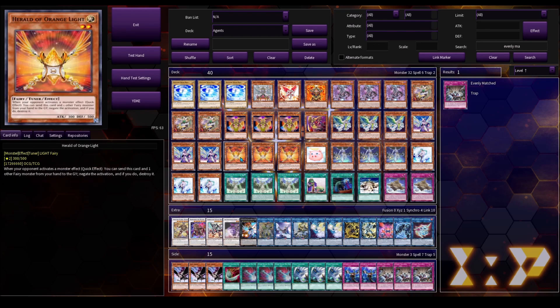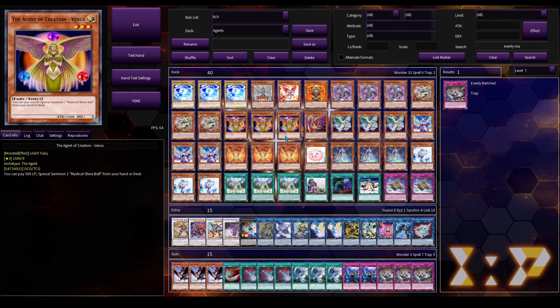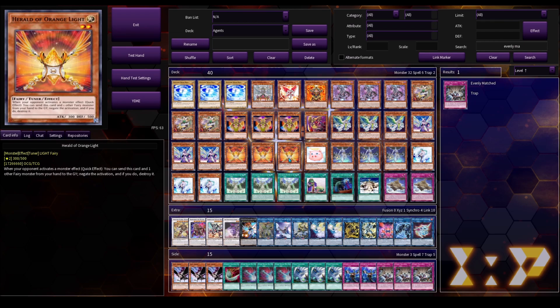Next is Herald of Orange Light for your generic Fairy monster negate. We do happen to end our turn with a couple of Fairies in hand, so if you have one of these you can save it for your opponent's turn. Or if you're going second, use this on your opponent's turn so that you get it and a Fairy in your grave — such as Neptune, or even Venus in the grave, which will allow you to do your combo more easily.